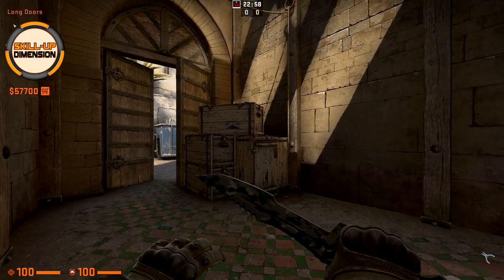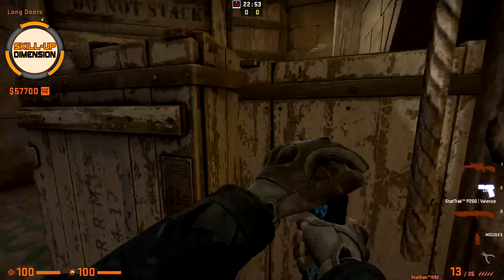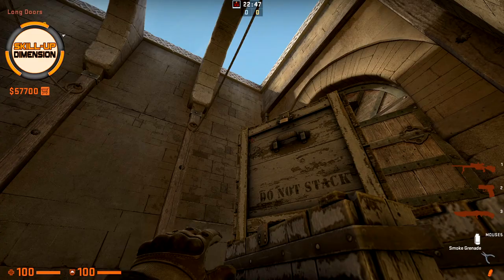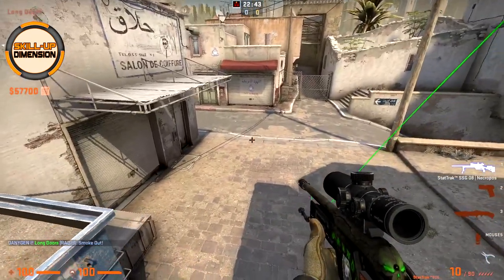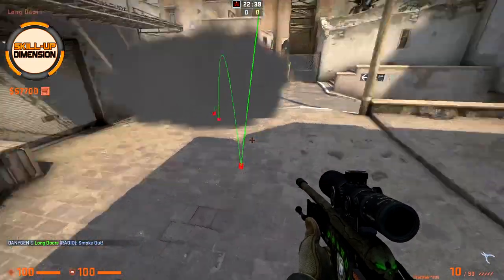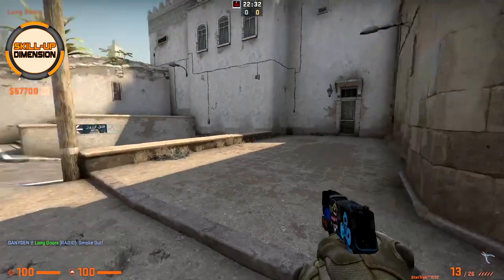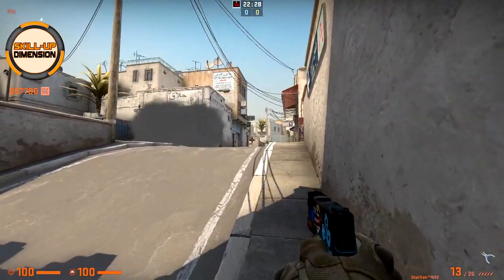Another way to smoke the corner is from this corner here. Come towards it and aim slightly below the corner on the box, like here, and jump drop. As you can see, as we run out from the doors the corner is covered and we can safely run towards the long, towards the pit, and make some interesting plays.